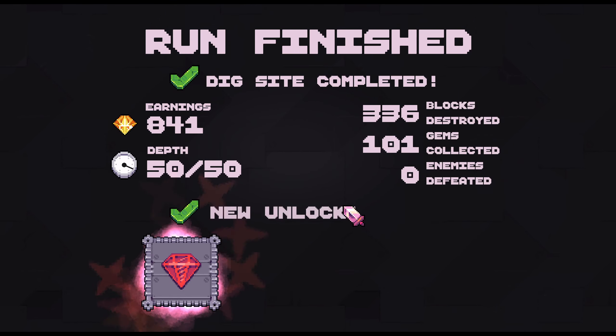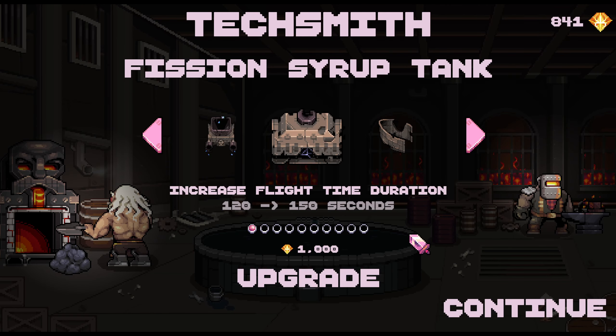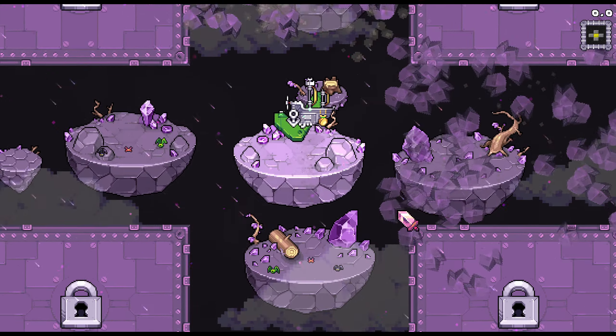Depths: 50 blocks destroyed, gems collected, enemies defeated: zero. Boom Shaft Artillery — launch explosive projectiles at a distance. We can also upgrade if we had like a thousand, but we don't so we can't upgrade. That should unlock the other areas.